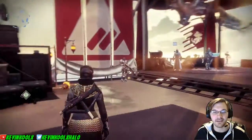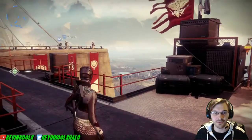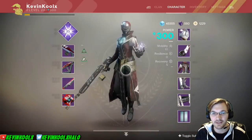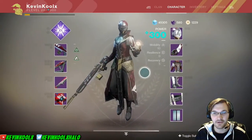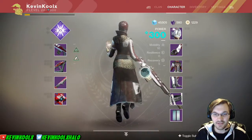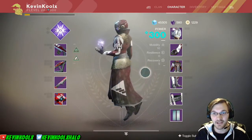The New Monarchy set right now in this game looks absolutely amazing. If you can get a better full body view of this whole thing, it is fantastic looking - the red and gold look amazing. It's just one of the best armor sets I could possibly get from the Faction Rally.